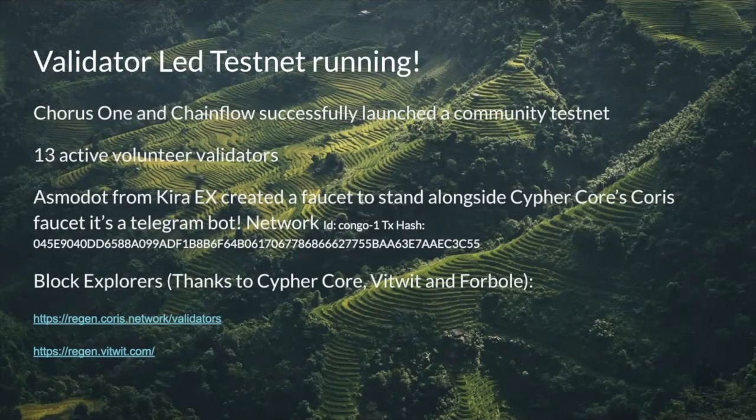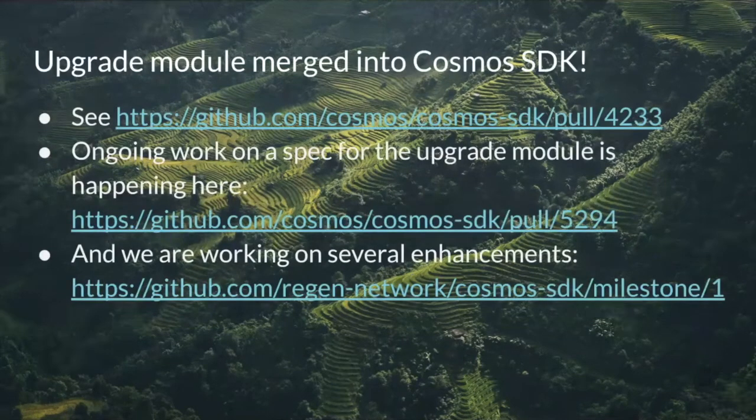We finally got our upgrade module merged into the Cosmos SDK — you can check out the pull request at that link. The Cosmos SDK team is also working on a formal specification for the upgrade module, and we are working together with Bitwit on several enhancements. These include the ability to abort an upgrade in the case where an upgrade handler fails or panics, which could happen if there are migrations in the upgrade handler that encounter issues.